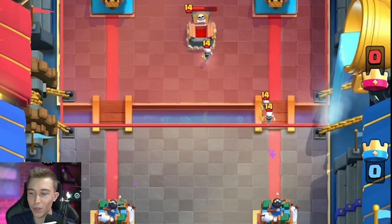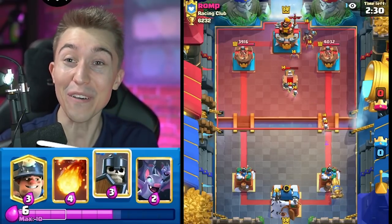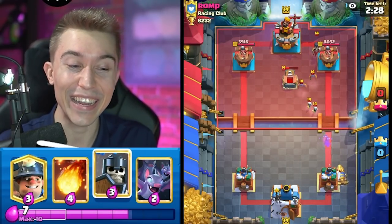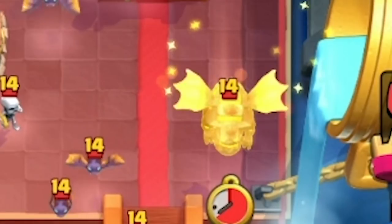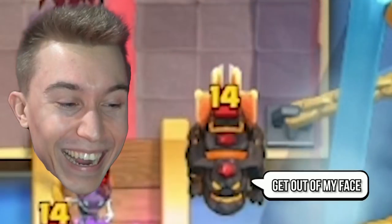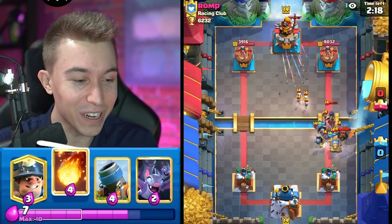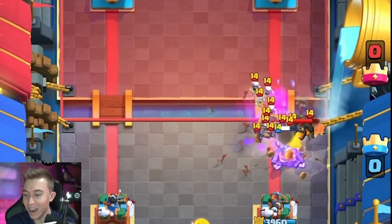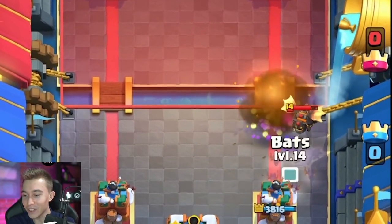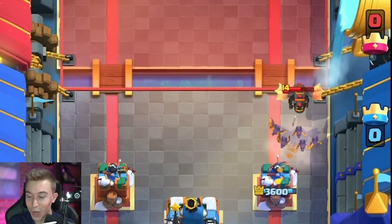I fully expected him to go Lava Hound on the left side to protect the tower, but this is not a Lava Hound deck — there's a Night Witch out here. Unless it's a Lava Hound Night Witch deck... this is not what we want to see, but it is what it is. We Fireball it out here, shut that down, and now our Bats can reign supreme for the ultimate meme.